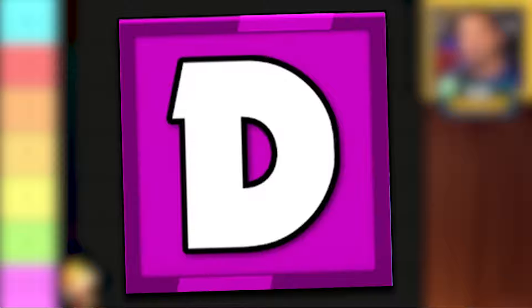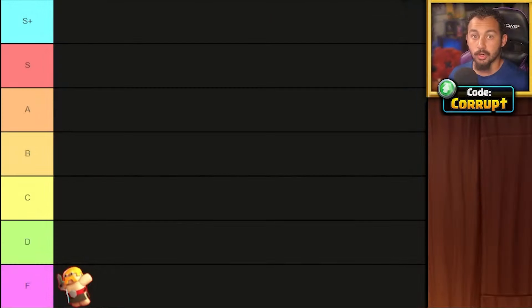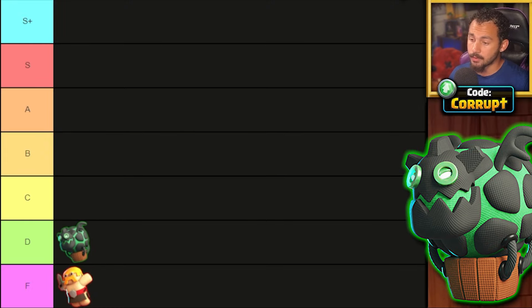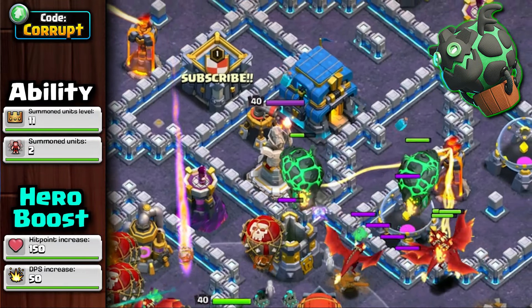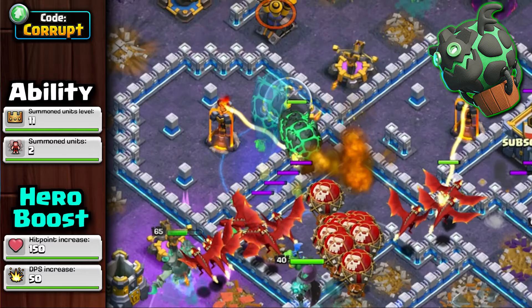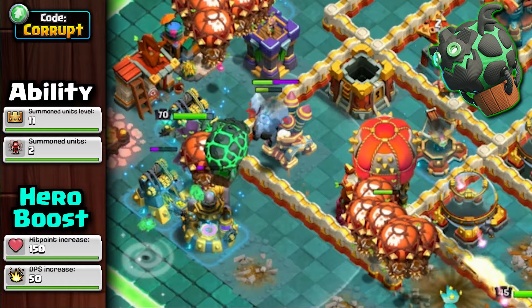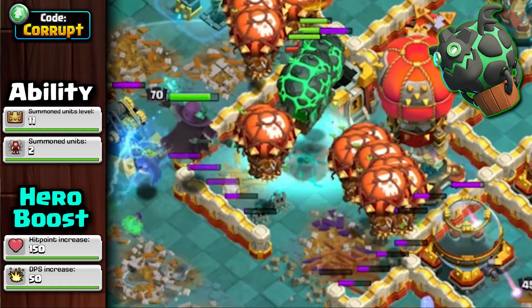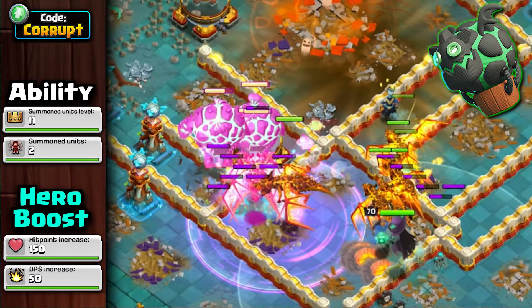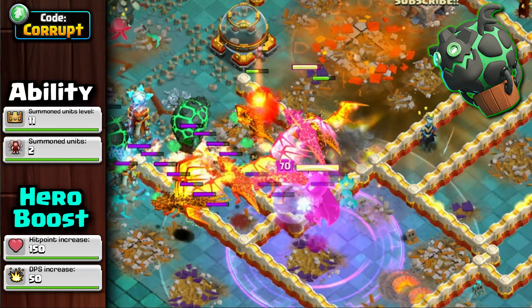Next up is the D tier, where we have okay equipment but they're just not worth the investment. We have the new Lavaloon Puppet starting in D tier. While it works at lower tunnel levels, it's not particularly strong due to the limited combos it can use, as it forces you to use the Healing Tome, Life Gem, or Rage Gem. Since it's meant to tank, deal high damage, and clean up, other equipment like the Eternal Tome can just do its job better. However, I'd still unlock it as in its current weak state, it could lead to a future buff.